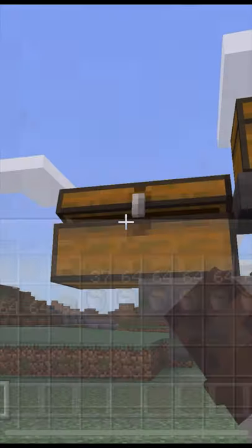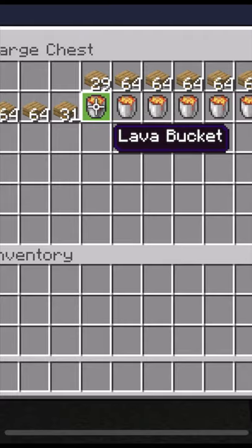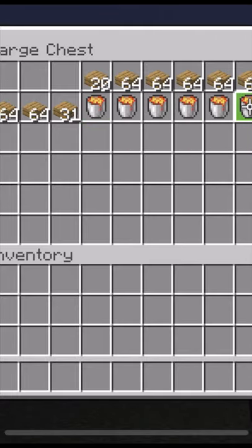Fuel is easy as well. Start with slabs, and then as you find lava, fill up some lava buckets.